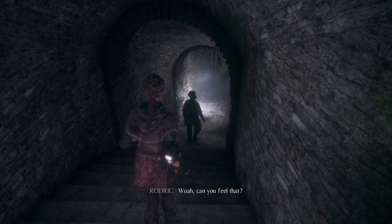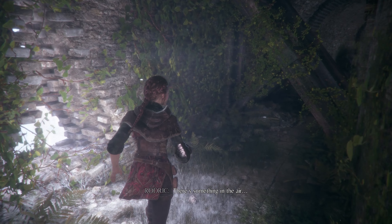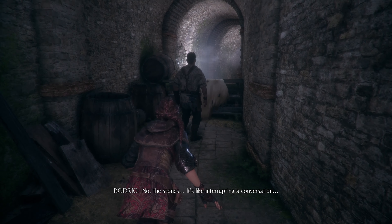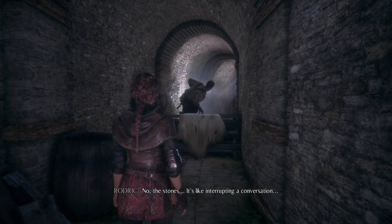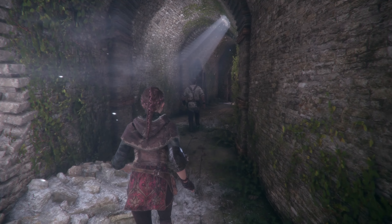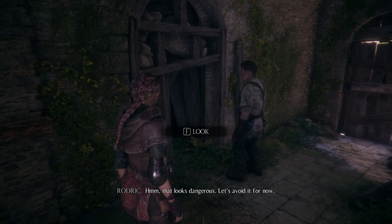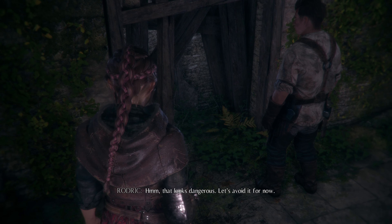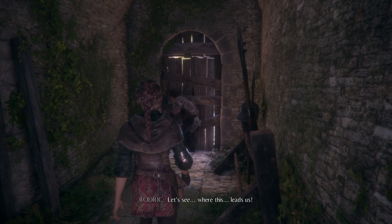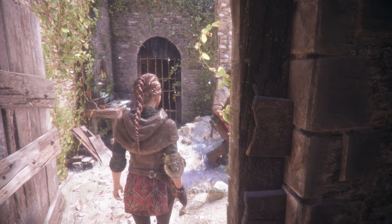Whoa. Can you feel that? What? When you enter a place that has been abandoned for a very long time, there's something in the air. Yes, dust? No, the stones. It's like interrupting a conversation. This is the first time I've felt it here. That looks dangerous, let's avoid it for now. Another door. Shall we continue? Of course. Let's see where this leads us. Oh. The courtyard — it's a shortcut.